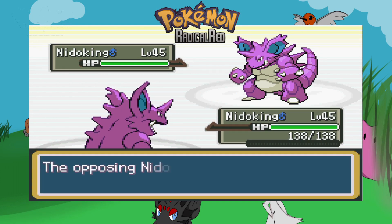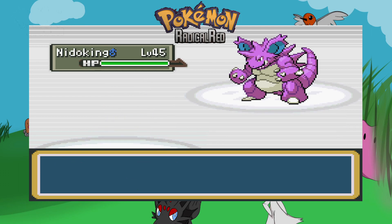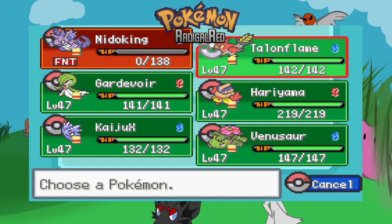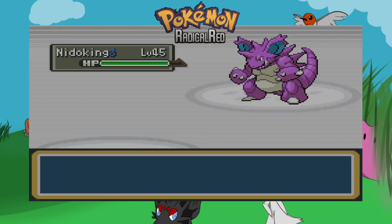His Nidoking knows Earth Power as well, and I'm weak to that quite a bit. His was faster — it was a speed tie and he got lucky. It's Poison/Ground type, not Poison/Earth — sorry, I'm thinking of something else. My Hariyama is probably the best one to send out here.